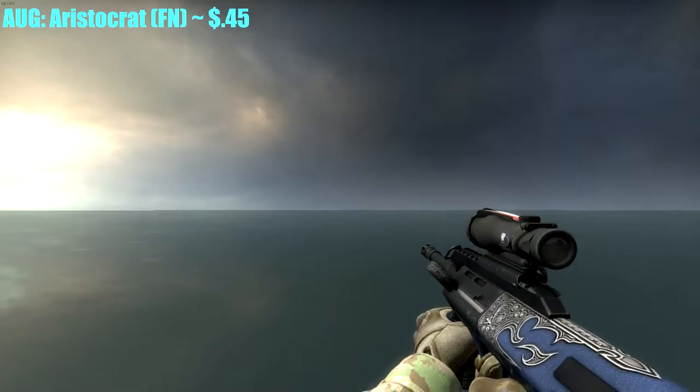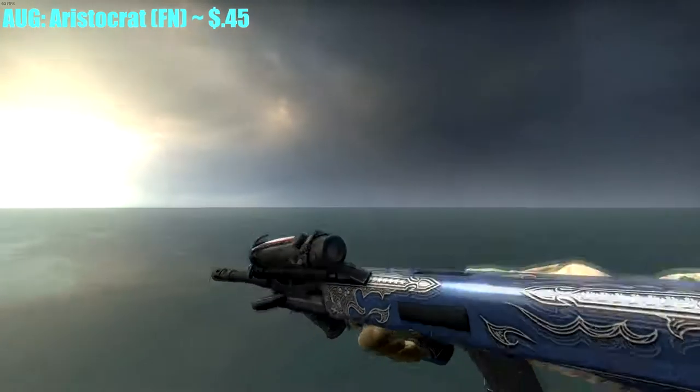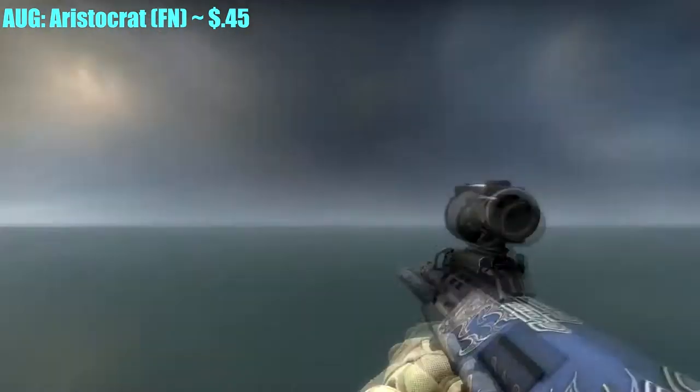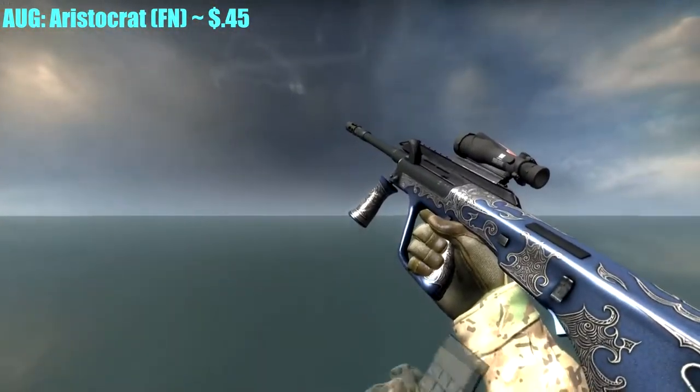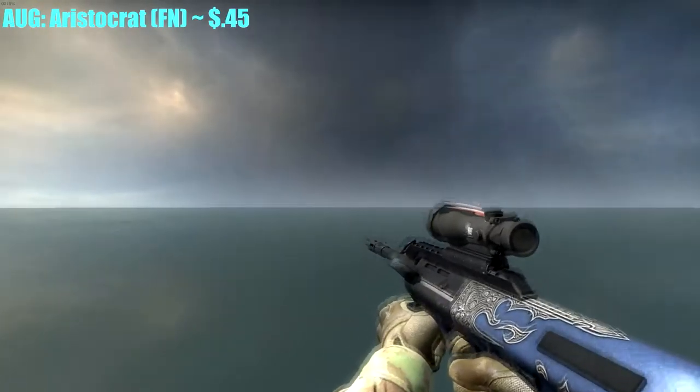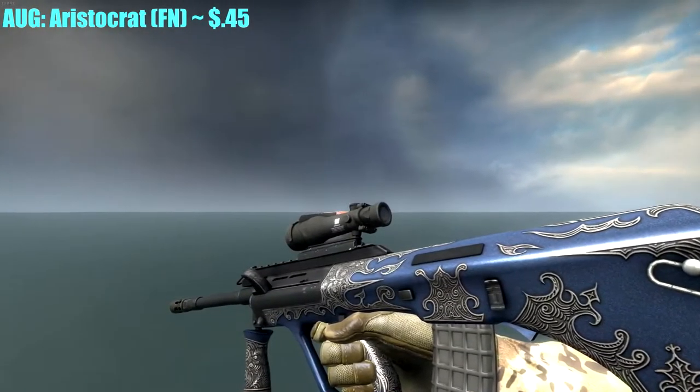For the AUG, I got the Aristocrat, Factory New, for $0.45. It has a Victorian-looking style to it — I don't know exactly how to explain it. If you look around you might find some stickers for it, but I simply picked it up because I thought it looked cool right away.